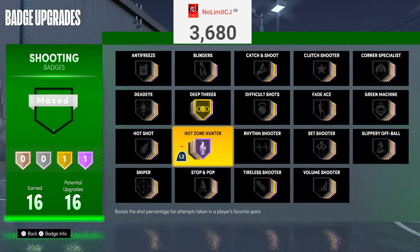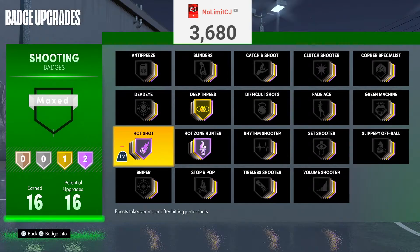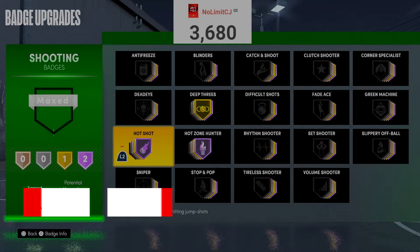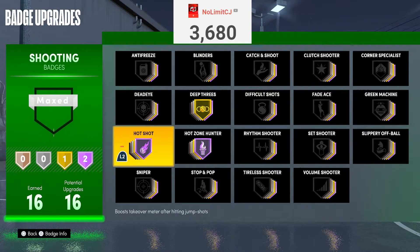The next badge at A tier is Hotshot. Hotshot is arguably the most broken shooting badge in the game. These other badges are things you need, but this badge is broken — you can get takeover in one shot. This badge is so broken, that's why it's in the A tier. It's like the flashy passer's shooting equivalent — this badge can get you takeover in 2 or 3 shots. If you pair this with Special Delivery, you get team takeover in 2 shots. These three badges right here will have you dominating.